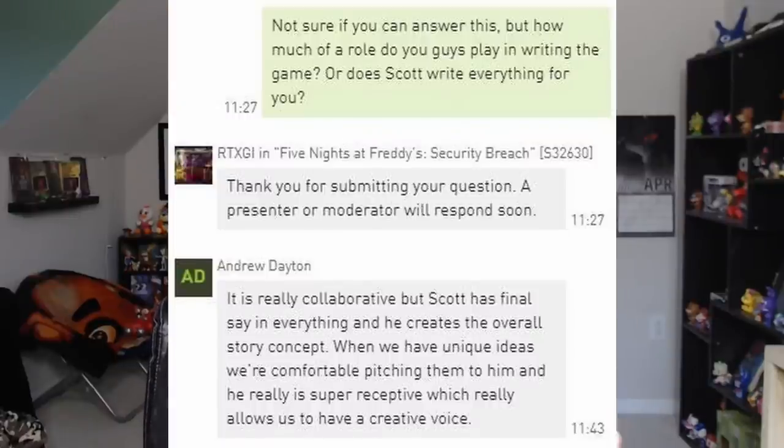Someone asked how much of a role Steel Wool plays in writing the game versus Scott writing everything. Andrew said it's really collaborative, but Scott has final say in everything and creates the overall story concept. When Steel Wool has unique ideas, they're comfortable pitching them and Scott is super receptive, which allows them to have a creative voice. Apparently Scott is usually super free and open to people doing their own thing with his project.